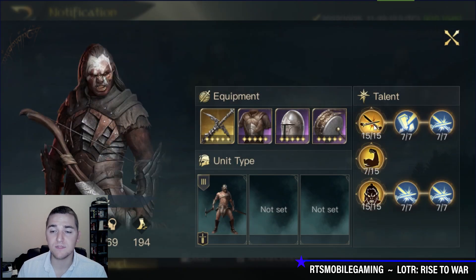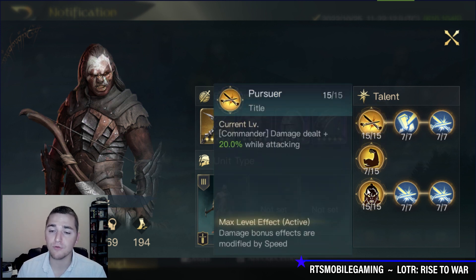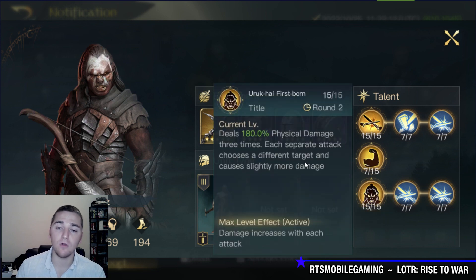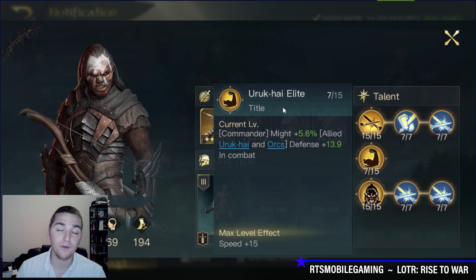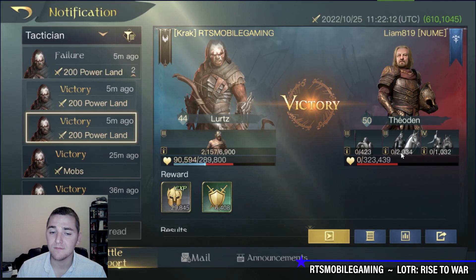For the skills themselves, we're running a standard Lurtz build — it's the top R0 tree Pursuer, the middle R3 tree Uruk-hai Firstborn, and all leftover points go into Uruk-hai Elite.